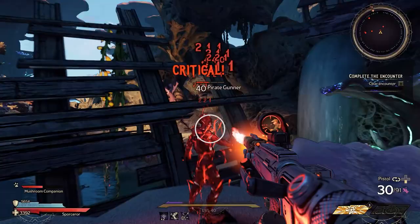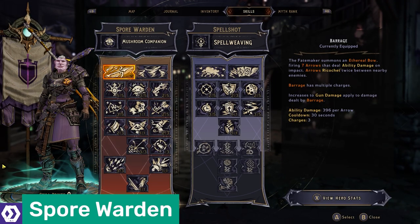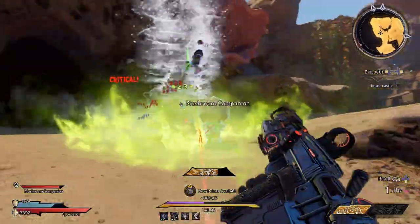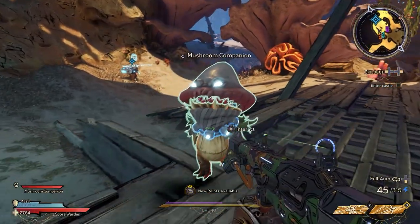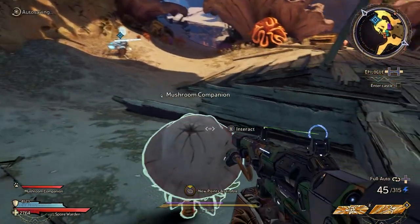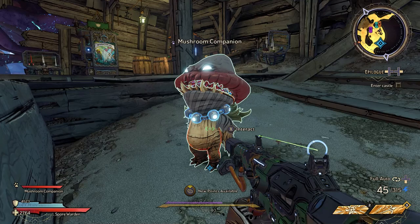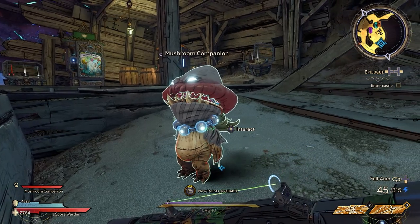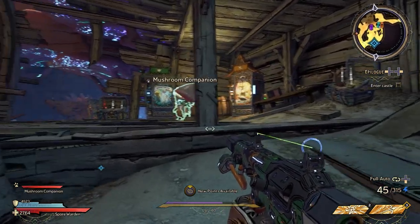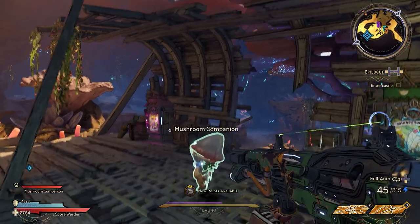Alright, let's talk about the actual classes themselves, starting with the Spore Warden. This class is all about two things: using your unique abilities to deal massive damage to enemies, and instructing your little mushroom pal to go and fart on things. Yes, you heard that right. Choosing the Spore Warden gives you a little mushroom companion that produces clouds of noxious gas to poison your adversaries. It has a very visible arse, just in case you weren't completely aware that this is still very much a Borderlands game in all but name.